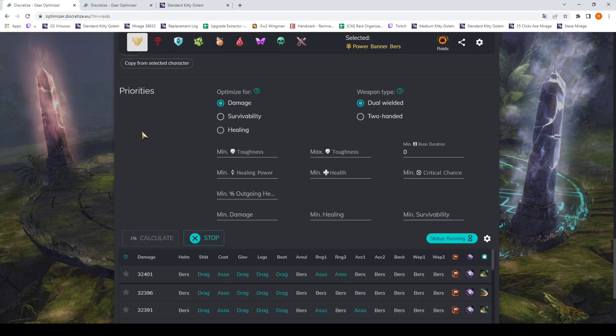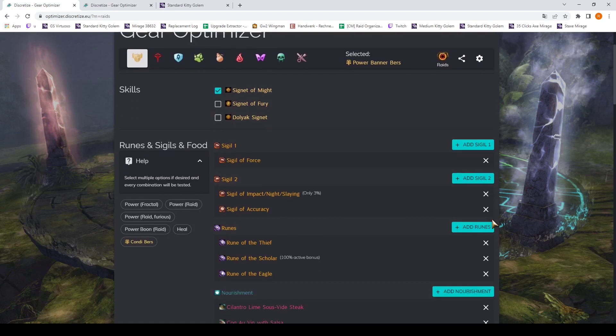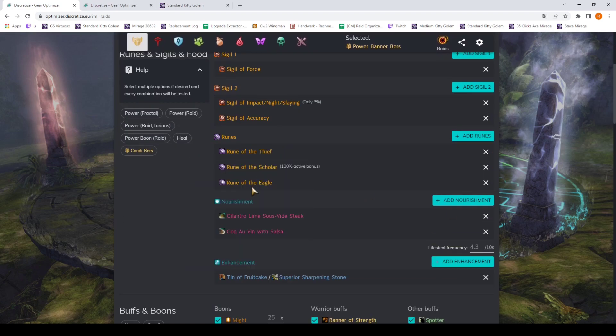Now we go ahead and calculate. The build optimizer is going through all the stat combinations and all the food, rune, and sigil combinations, trying to come up with the setup that provides the highest damage output. This usually takes a while, especially if we let it choose between three runes — that triples the number of calculations. We have two sigils here — that's six times — and two choices there makes it twelve times as many calculations. If you add only one choice in each slot we would be twelve times faster.